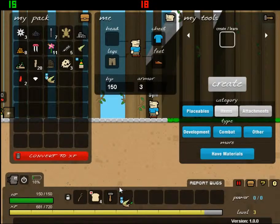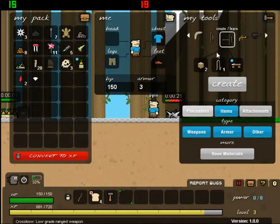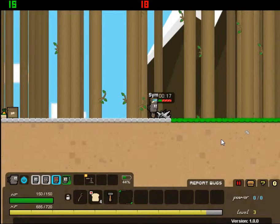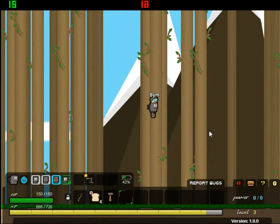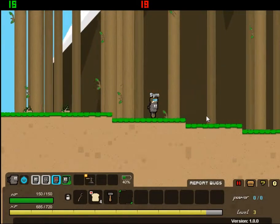Every time I upgrade my town by expanding it I'm going to move my traps and stuff. It's kind of annoying how everything just lands back in your inventory. What we want to do is build one of these but I've only got two so I need to find more.